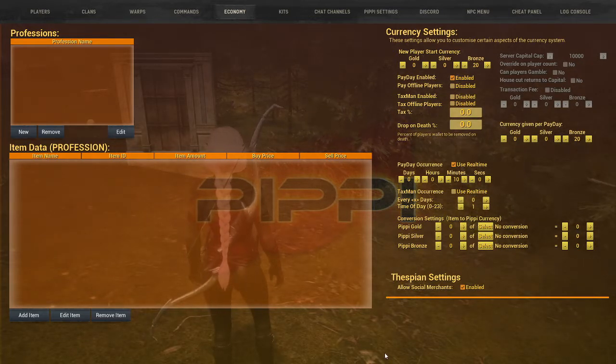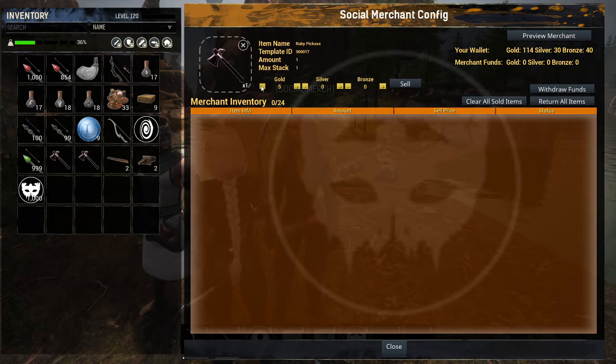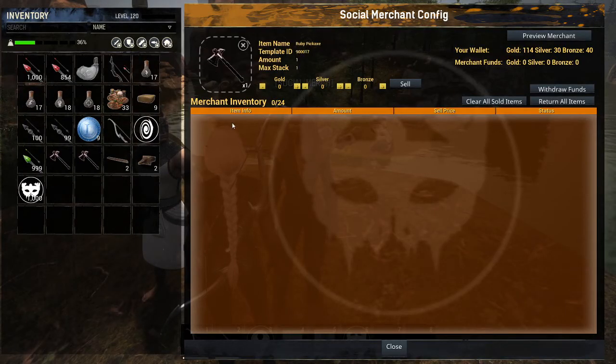Make sure that's enabled. So let's take a look at the social merchant. The social merchant is basically going to sell my stuff. We put an item in here and I can set the price. This is Pippi Gold, so keep that in mind — we'll say five gold. It tells you the item, the item ID, the amount, and the max stack. And then what is in my wallet, how much the merchant has, and a preview of the merchant. This is if you personally own the merchant.